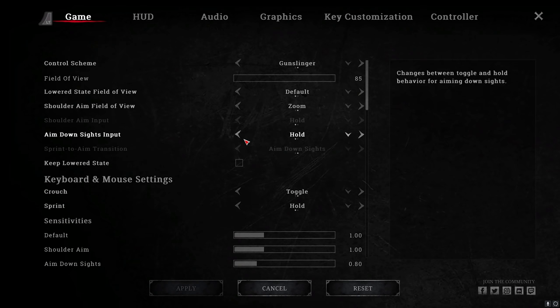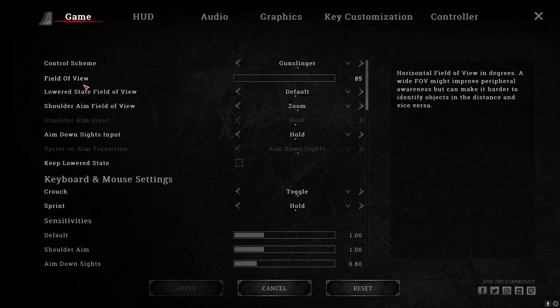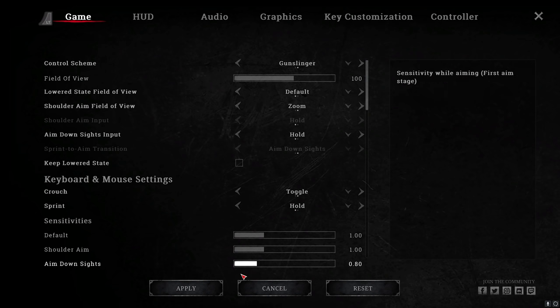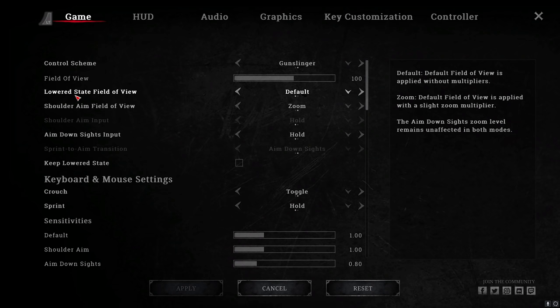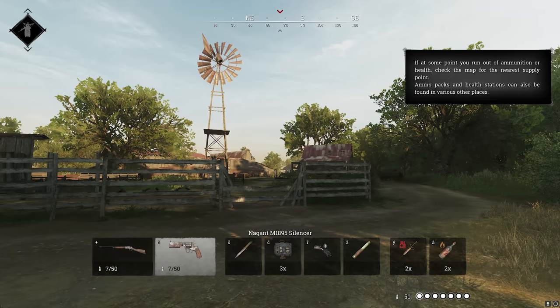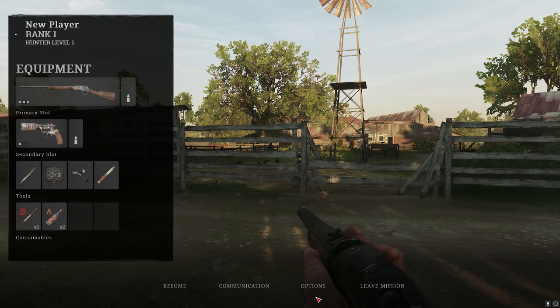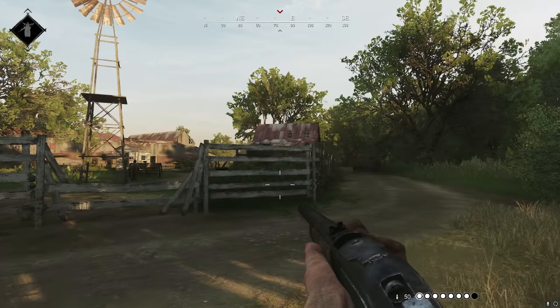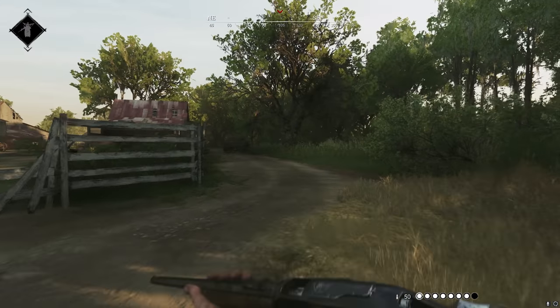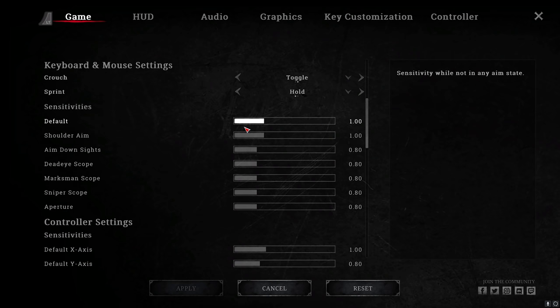It's kind of confusing, right? Let's start from the beginning. For control scheme, I recommend Gunslinger — it's more welcoming to new players and easier to use. For field of view, the default is the lowest one for some reason. I recommend setting it to 100 or more. Another very important setting is 'Lowered State Field of View.' In default, when you switch weapons or sprint, the FOV moves — it's very painful for the eyes. Change it from Default to Zoom so FOV stays stable regardless of weapon switching or running.